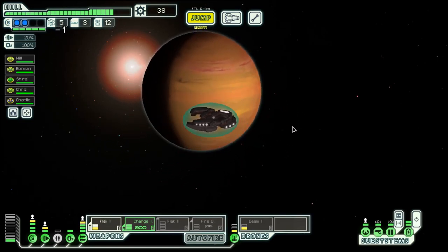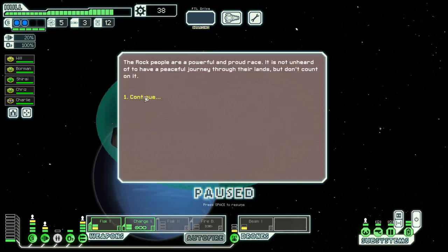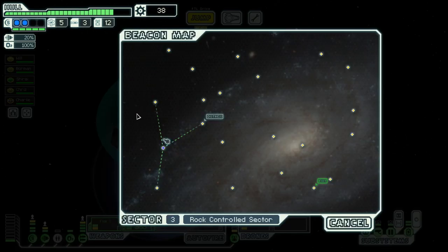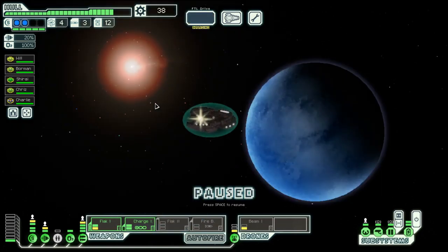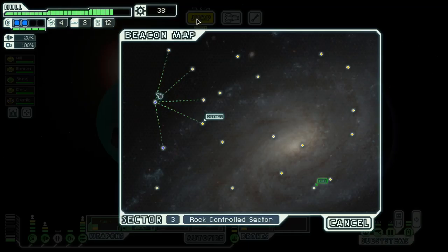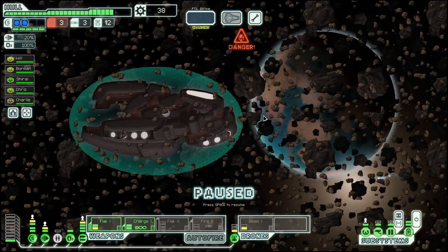Hello everyone, my name is Otzosti and welcome back to Season 38 of my FTL series here in the Slug Cruiser Layout C. We are in Sector 3, rock controlled. If you're wondering what this game is all about, you should check out the first episode of this series where I explain a bit more about what's going on.